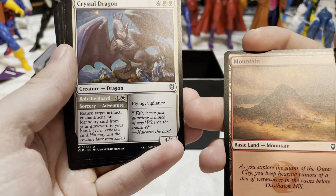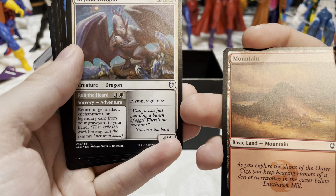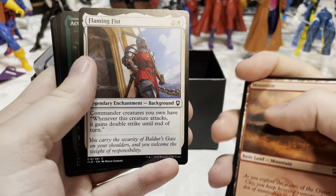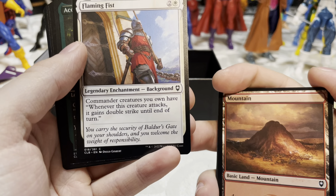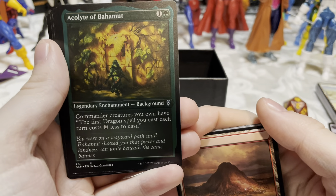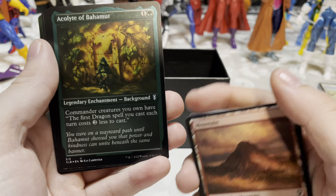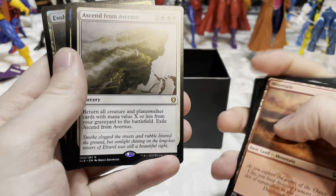Crystal Dragon — flying, vigilance. Rob the Horde — one and a white: return target artifact, enchantment, or legendary card from your graveyard to your hand. That's pretty good. Alora, Mystery Thief. Flaming Fist — Background: whenever this creature attacks, it gains double strike until end of turn. Acolyte of Bahamut — Background: commander creatures you own have 'the first dragon spell you cast each turn costs two less to cast.' I like it a lot!